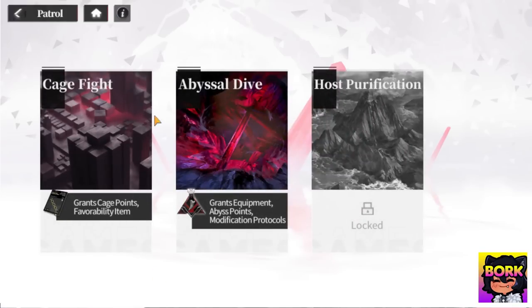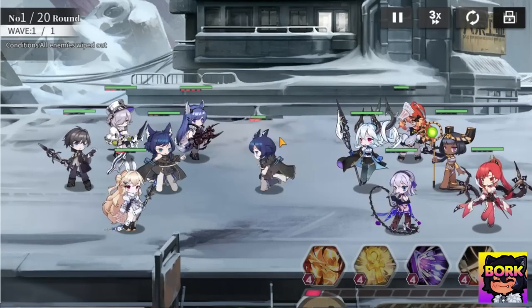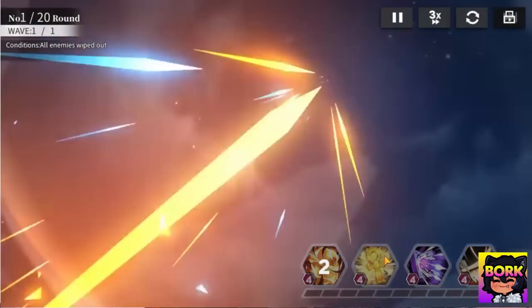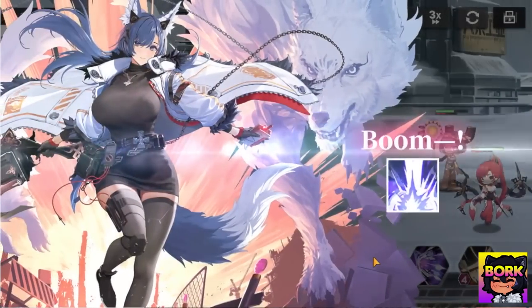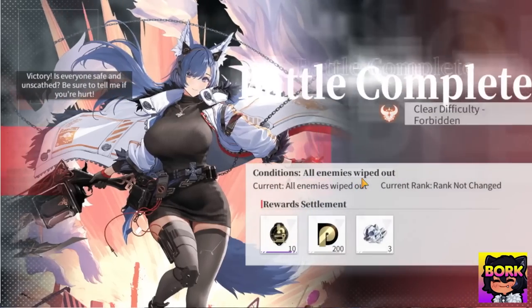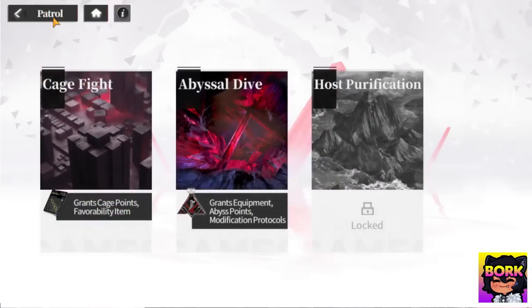Other gameplay modes: you can go into Patrol, Cage Fight which is PvP, and Abyssal Drive which is your tower mode. You go in there and it's the exact same format as far as gameplay goes — you're kind of just hanging out, not doing much. At the end of the day, these artifacts are what's going to be ruling everything. During the closed beta they're giving out gems like crazy — if they can do the same on release, that would be really cool. We beat it and we can go longer into the tower.